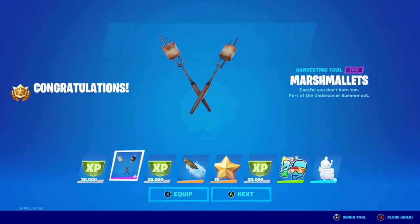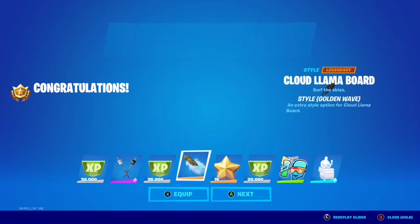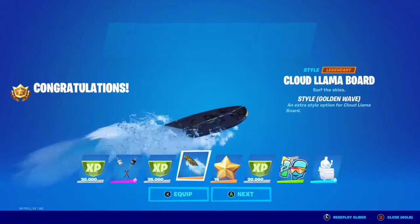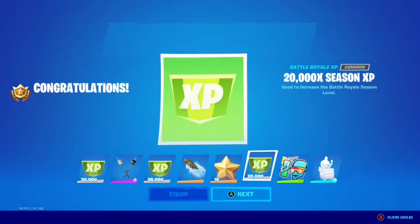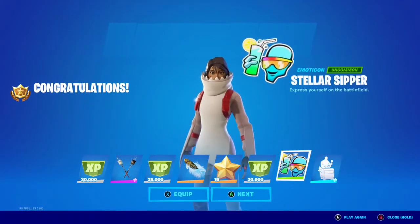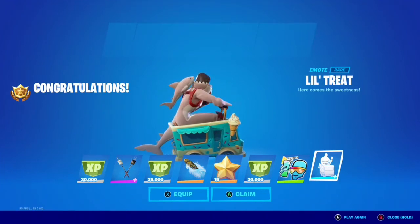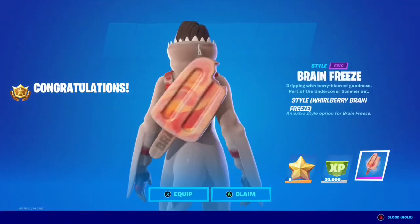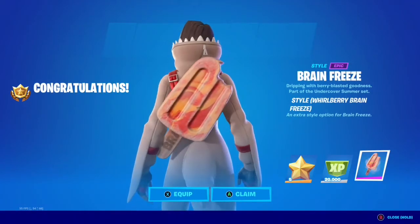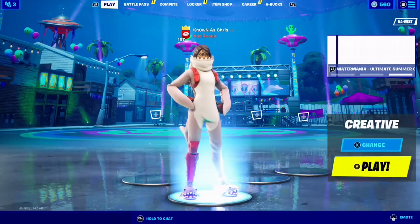With all that out of the way, we got our 30,000 XP and the Marshmallets harvesting tool — pretty cool, and it's going to go perfect for those who own the marshmallow skin or any 4th of July skin. Also 35,000 XP, the cloud llama board golden wave style — perfect for those who own Summer Midas. 15 battle stars for level ups, 20,000 XP, the Stellar Sipper emoticon, and the Little Treat emote — I was looking forward to unlocking this one. And of course, 20,000 XP and the Brain Freeze World Berry back bling. I really like these popsicle back blings, especially how they melt.